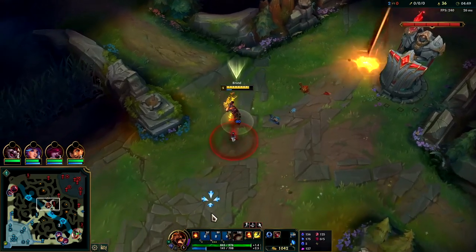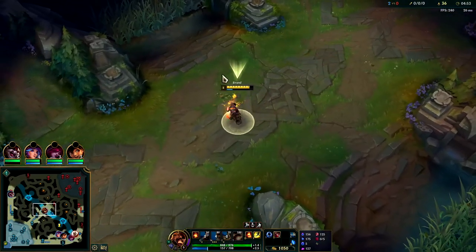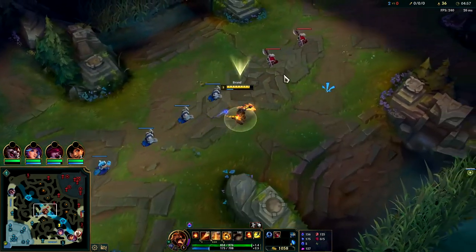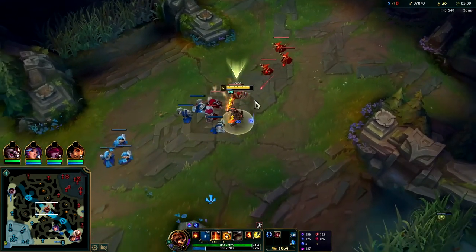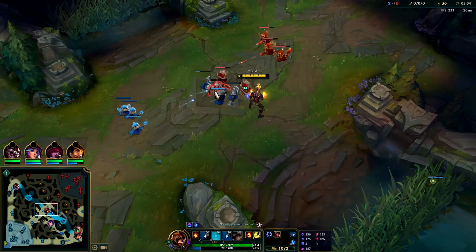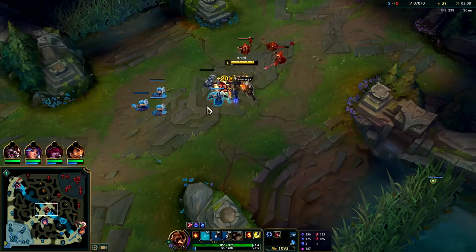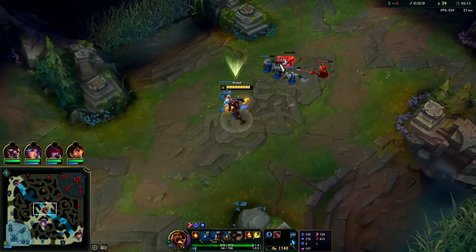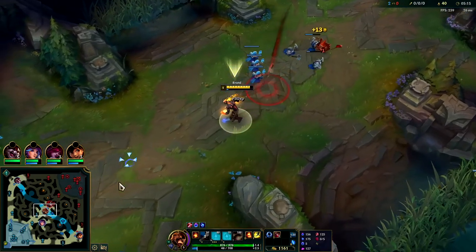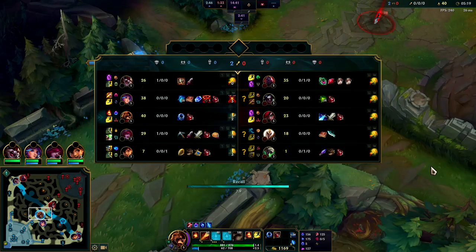It's a little dangerous putting Q on cooldown, but she's low enough on health that it's not a huge concern, plus it's a Kha'Zix jungle which doesn't have the best ganks. Auto, Q — if my burn was still on her she was dead there, but it had faded. Fastest way to push wave is Q, E, then W, because your W does slightly more damage if everything is already on fire.